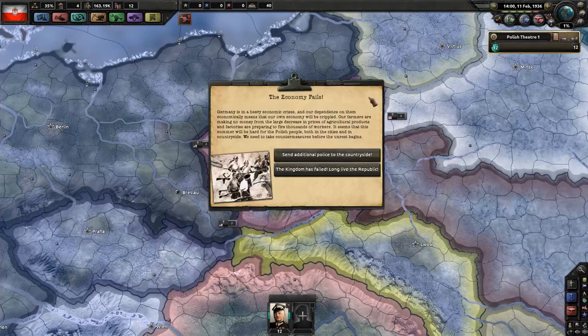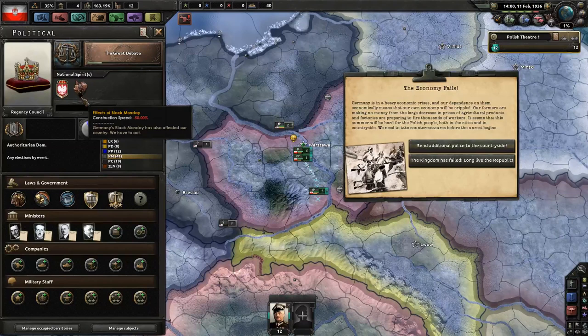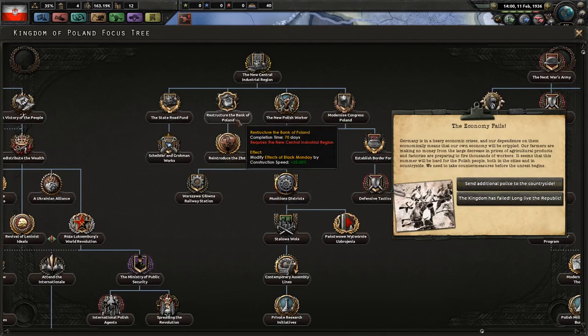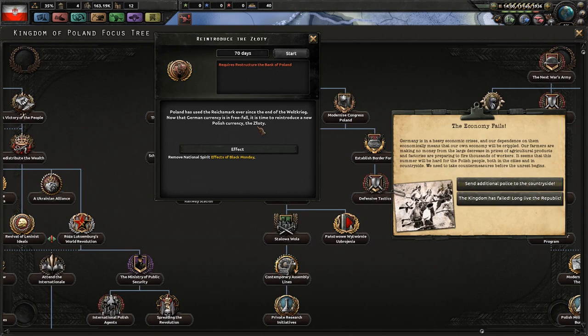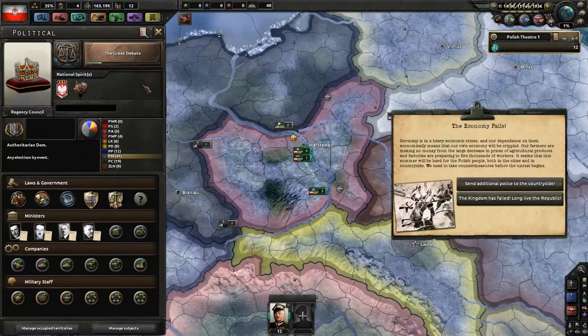About a month has passed and you get your first potential branching — the economy fails. You've been hit with Black Monday. You lose 50% of your construction speed. Let me explain how you get rid of that: after you've chosen your form of government, you just take New Central Industrial Region, Restructure the Bank — which cuts the effect in half — and then Reintroduce the Zloty, the Polish currency. It doesn't take that long to get rid of Black Monday if you just focus hard on it.